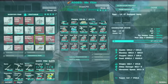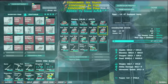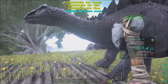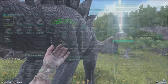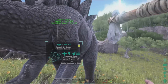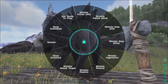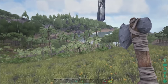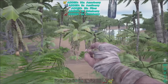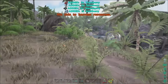I think I had some narcotics back at the other base area, so I'm going to transfer some stuff over, whistle stop, and sprint back down to the other base to grab whatever I had in the mortar and pestle — because I think I started making narcotics down there.